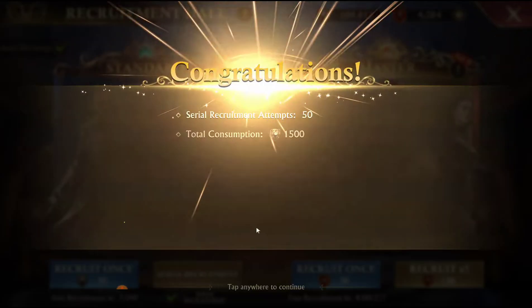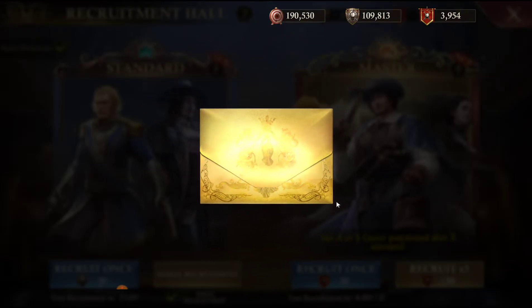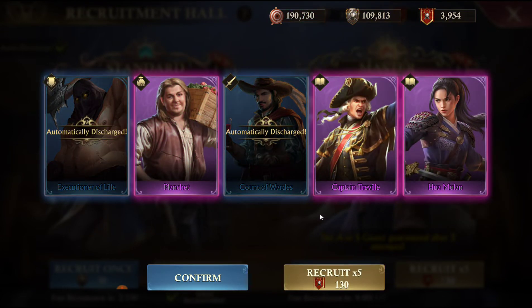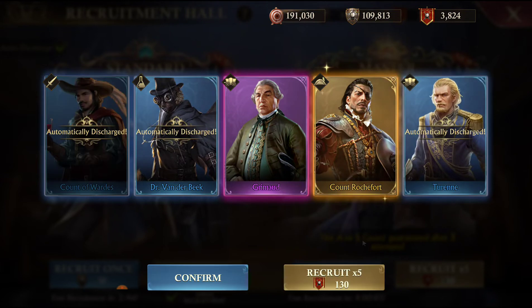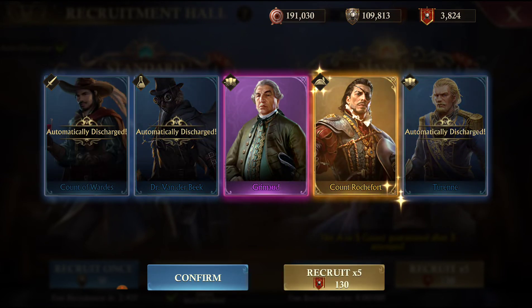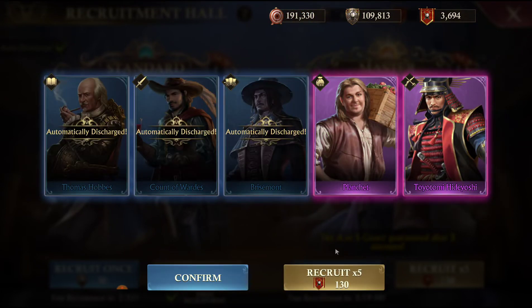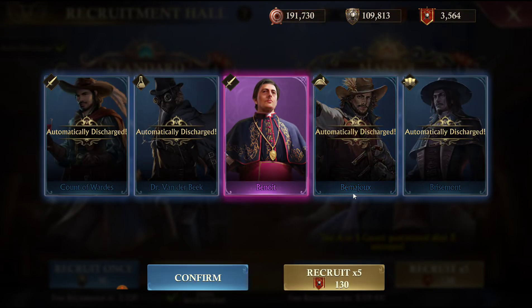Let's keep going. I think I'm going to just start doing five pulls straight up or else it's going to take forever. Three A's and two S's. Let's go again - second S tier, not bad. One A and three B's. Then two A's and three B's.